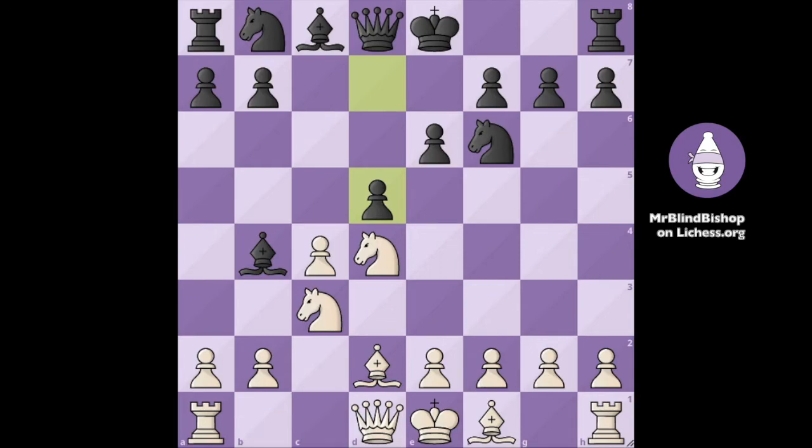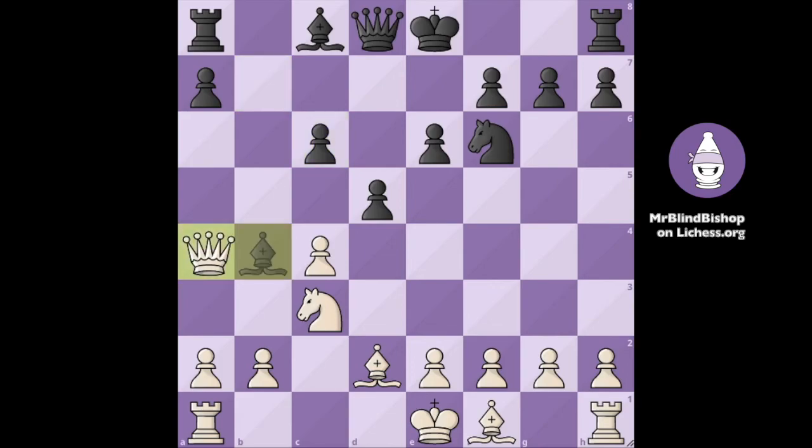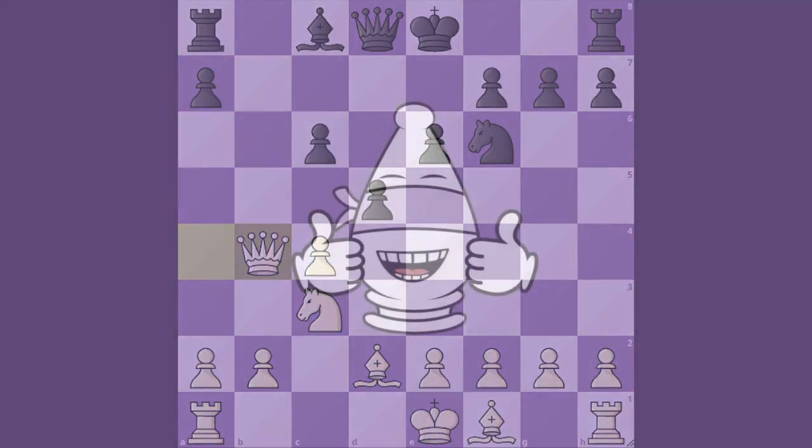Here it is — it's queen a4 check. This check comes with an attack on the bishop, and black can play knight to c6 to block the check and defend the bishop. But we just take with our knight, and after they take back, we get a free bishop and hopefully a win in this game.